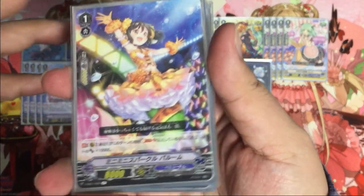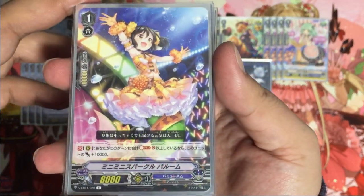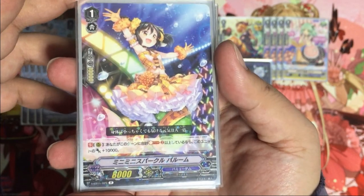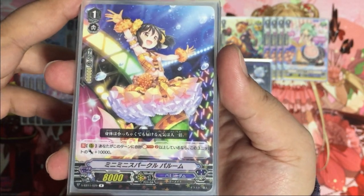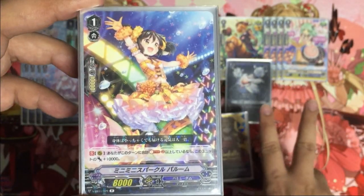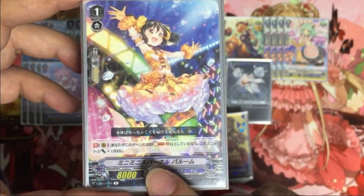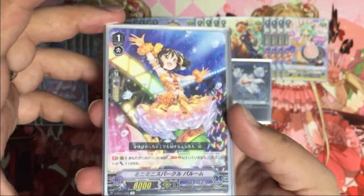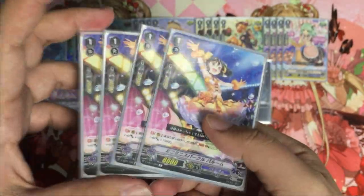Next, this is very highly recommended: Parum from EB11 Rare. If you Soul Charge two or more during this turn, this unit gets Power plus 10,000. Since every turn you are definitely Soul Charging two for Lupina, this becomes an 18,000-power rear guard which you can push to the front as an attacker when needed. Highly recommended.